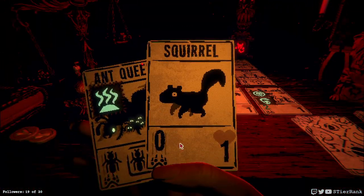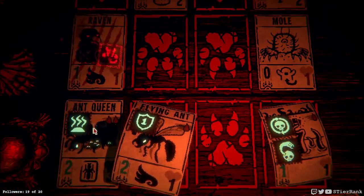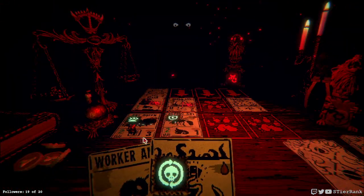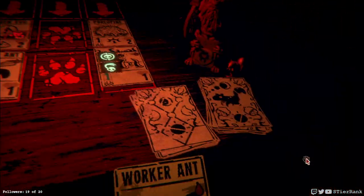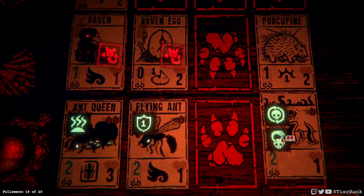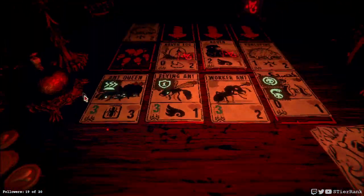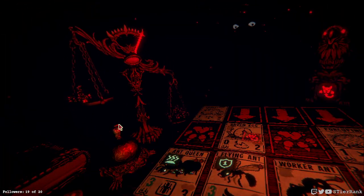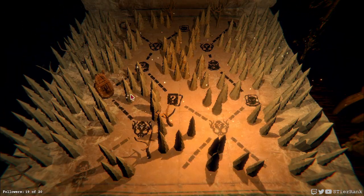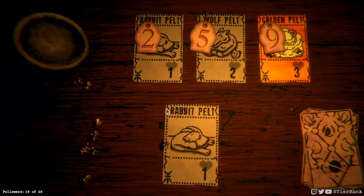Now the ant queen should slow down the raven a little bit. Now we have a porcupine. Looks like the stats did not improve, and it redeployed to its own spot — that's funny. That almost looks like a glitch — look how the card isn't in the right spot. That's interesting. So it's just gonna end up covering that spot forever. I should have thought about that as a potential — I didn't know it would cover its own death though.